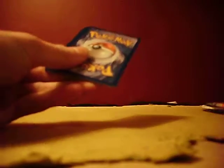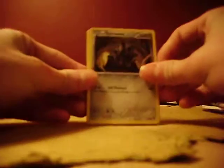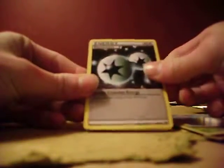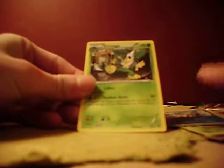Alright, so of course a code card - I got so many of those, not even funny. We'll be doing a giveaway for those sometime soon. So we got a Phanpy, Hippopotas, Growlithe, Meowth, Pansage, Heatmor, Lapras, Double Colorless Energy, and a Simisage reverse holo and a Simisage. Alright, Dragon's Exalted!